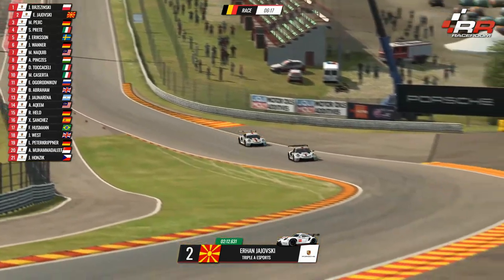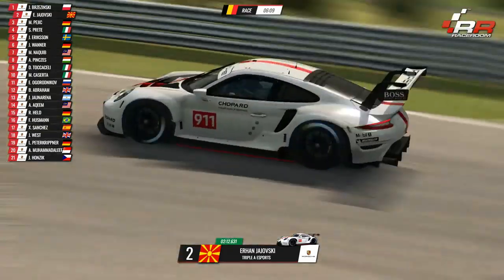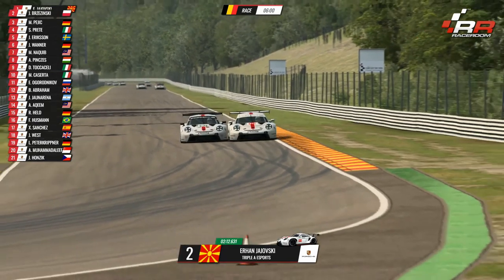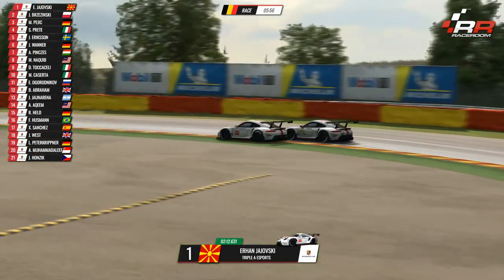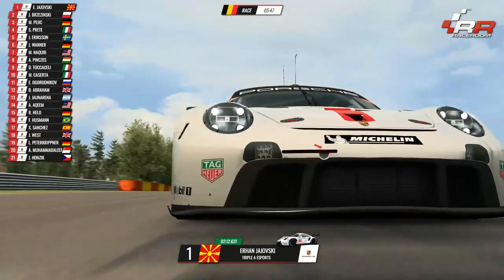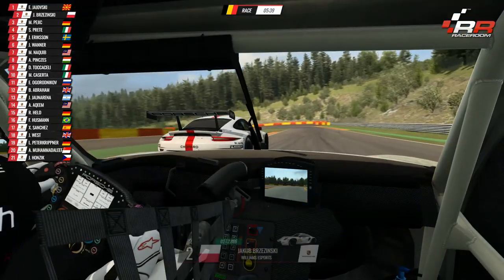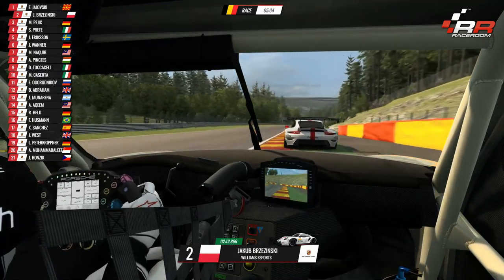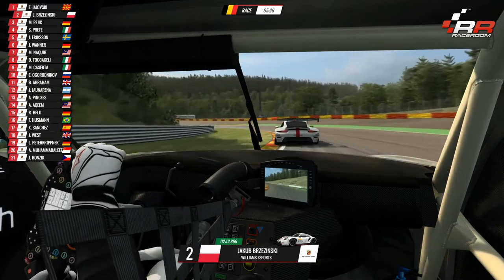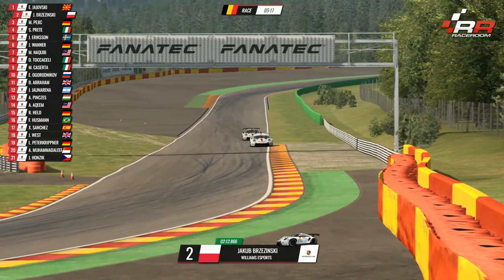Jajoski is forced to the outside line — there's also battling going on at the back for third position. Jajoski all the way around the outside gives him the inside for the next part of Les Combes, but they're still side by side. Great respect between the two drivers, a little bit of touring-car banging, and Jajoski shuts the door into the Bruxelles corner. Two lines through there and Jajoski has managed to do it — a classic Spa-Francorchamps move when there is respect between drivers. Yeah, that was fantastic racing — that's typical Spa, where you can go side by side for so many corners, switching back between each other. It's what makes racing so great around this circuit.